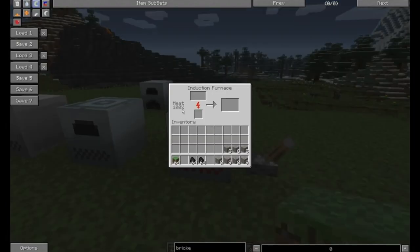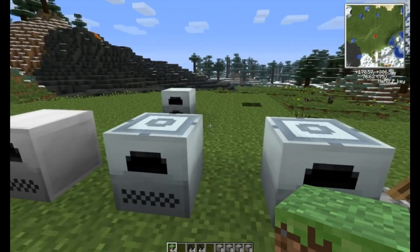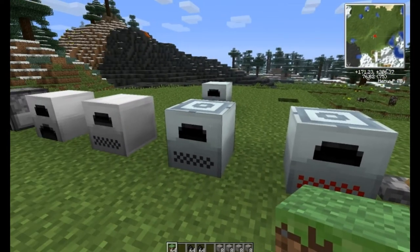When you apply redstone current to it — I like using a switch — you can preheat it and it'll be on. It does require energy to stay on, so depending on what your energy source looks like, you may or may not want to keep it on. With the regular one without it on, it will not start building heat until you throw an item in.